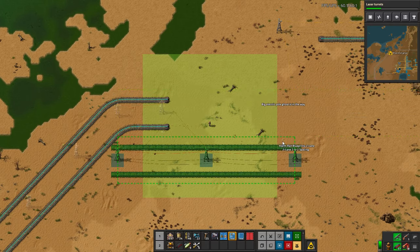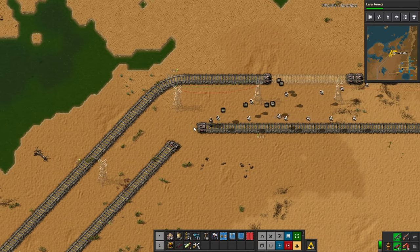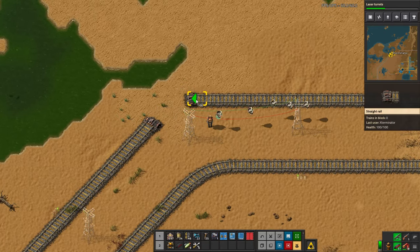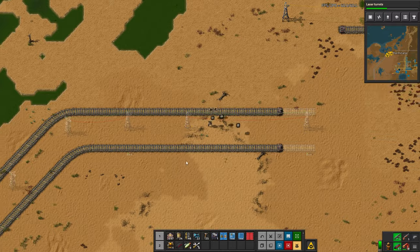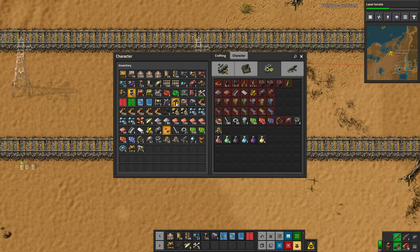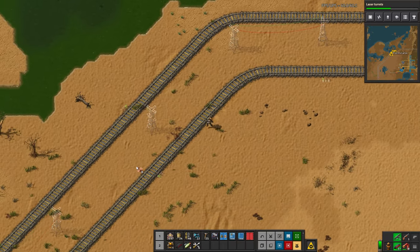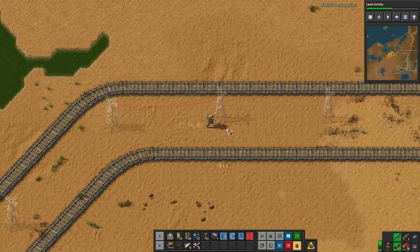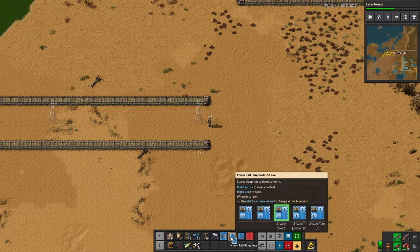Not everything is aligned to the grid — it is slightly funky. We'll go ahead and place that and get rid of these ghosts. You can right-click on ghosts to clear them. This part is a little finicky with the power pole connections. One thing I don't think I've shown you is that you can manually connect power lines. You can actually connect wire, and once these are placed you can manually connect wire, which is pretty interesting.